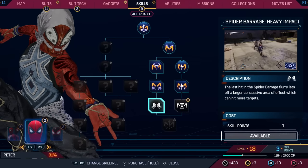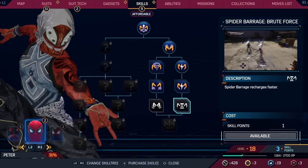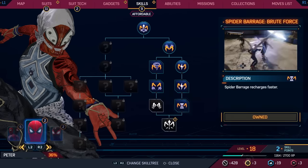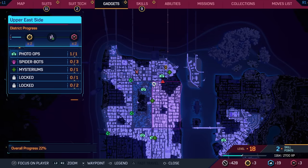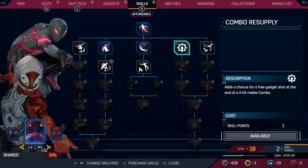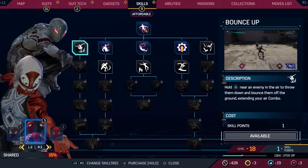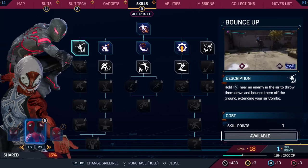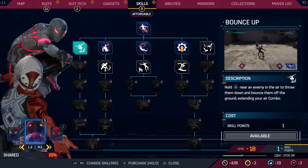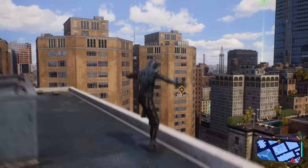Let's go ahead and upgrade Peter one more time. We have spider barrage heavy impact or spider barrage brute force — let's do spider barrage recharges faster, cause I just want to be able to use moves more often. Then I wanted to use the other two on some shared stuff. Combo resupply was good. And maybe bounce up — hold triangle near an enemy in the air to throw them down and bounce them off the ground, extending your air combo. That sounds like fun. Got it — really cool stuff. Now that we're all upgraded, I guess we'll head over here.